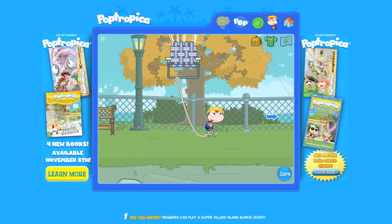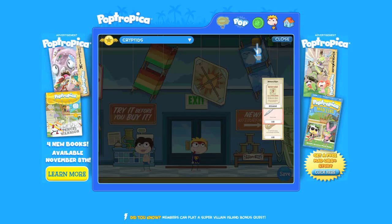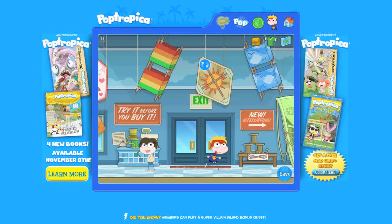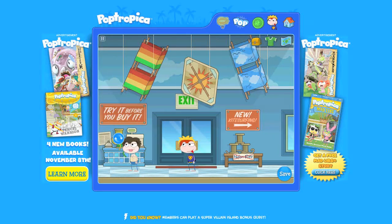Before you leave, jump to the top of the house and use your shears on the man in the hot air balloon. You got a nylon rope. Take the nylon rope to the kite shop on Main Street. Use the nylon rope. The shopkeeper is so impressed with the strength of your rope, she'll give you the Kite Surf K250.